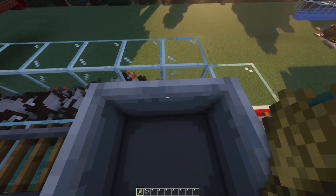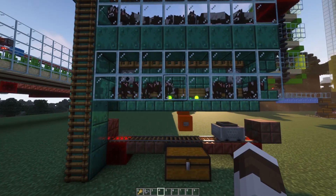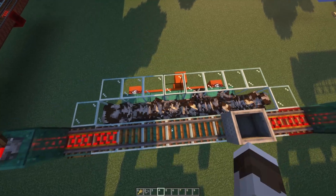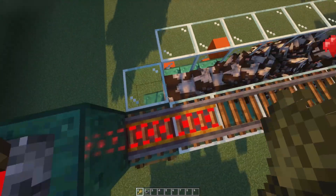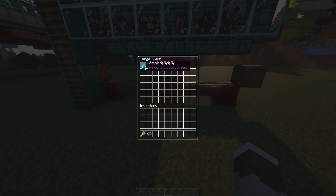And you'll notice in a few seconds, when we hop down here, we're going to have lots of baby cows down here. You can keep on doing this more and more, and you can have fewer cows in here if your server or your computer is struggling, or you can have more — it depends on what you want. Basically, you just want to breed these for a while, get baby cows down there, and once they grow up, you just press that button, and then the lava will kill them and get you loads of steak and leather.